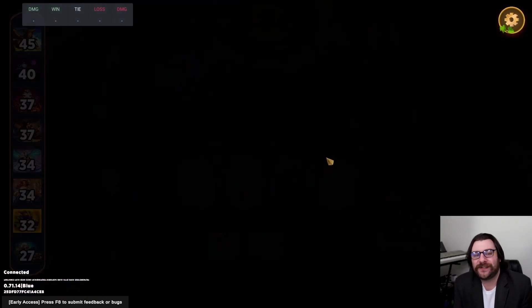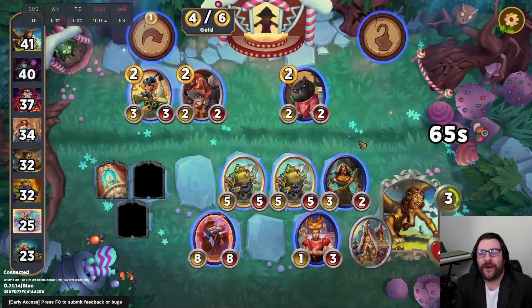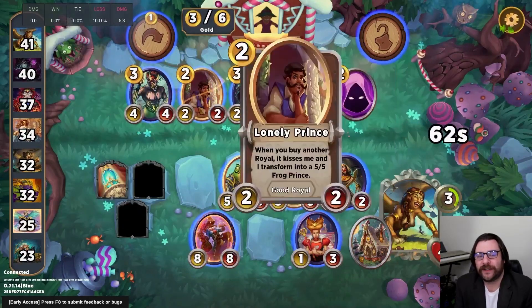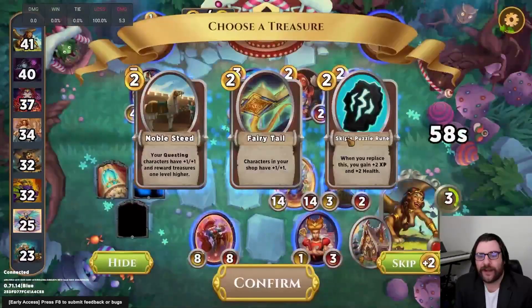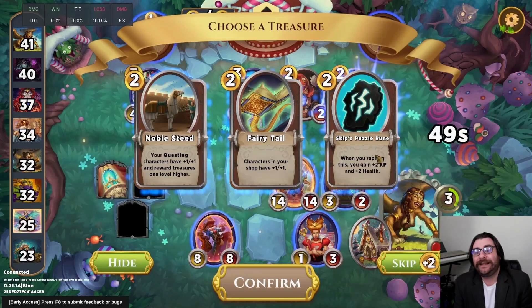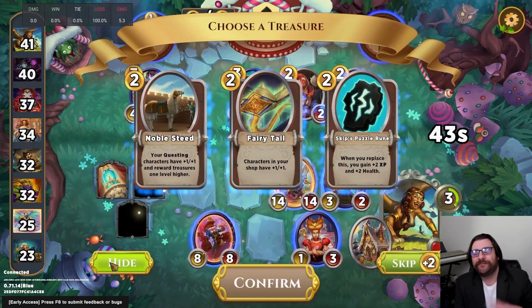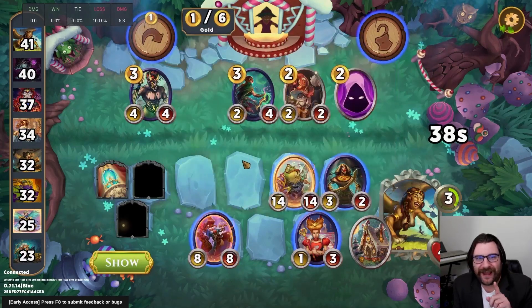We actually are able to slay twice, which is kind of what I was talking about — this game has some other powerful things going on. I can roll and then try to pick up another level 3 unit. My plan was to pick up the Lonely Prince, skip the Treasure, and then just pick up a 3-drop. But when I see the Puzzle Rune, I think it's time we start another sub-game.